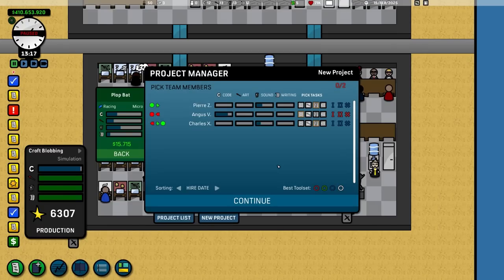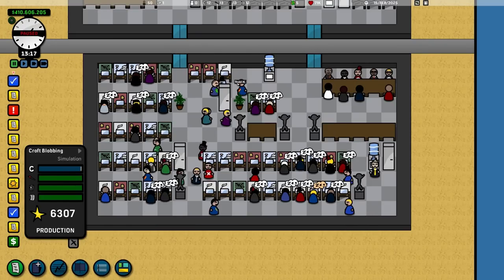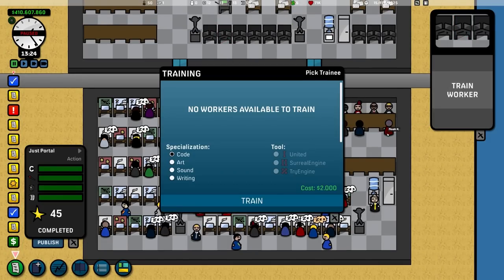Here you can see all of my people, and the bars in the previous menu all correlate to their skills. I'm going to choose a coder and a sound artist. You might have noticed these people focus on one particular thing. In the last screen, you can also see your workers have little tools they use. You can train your people to use different things — at the beginning they use United, which I guess means they're using Notepad or something. Then Surreal Engine, meant to be Unreal Engine, and Tri Engine, meant to be CryEngine. There are lots of references like Photoshop, Mayans, TDS, Mix — all references to real industry tools.